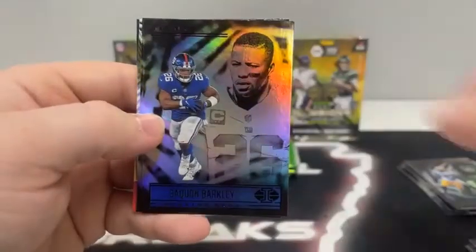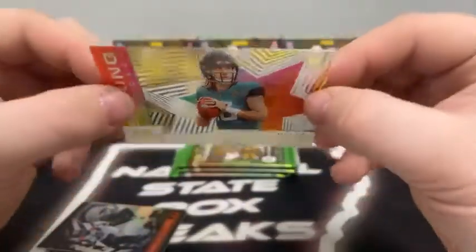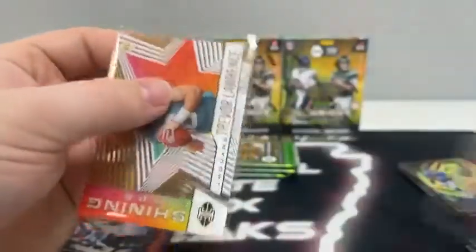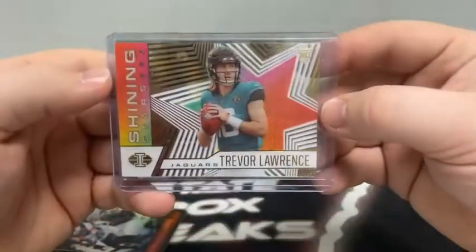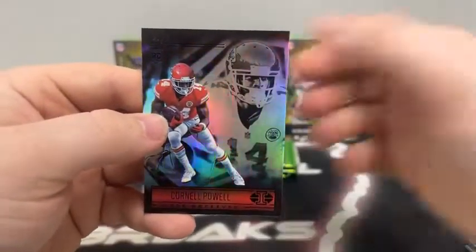Pack number three. We start out with Kene Nwangwu for Minnesota. We've got a Saquon Barkley covering up Deshaun Watson. Got an acetate — it's a nice one — Trevor Lawrence on the Shining Stars for the Jacksonville Jaguars. These acetates feel thicker than the basketball ones. There's the Trevor Lawrence Shining Stars. We've got a T. Higgins and Cornell Powell on the rookie card for the Kansas City Chiefs.